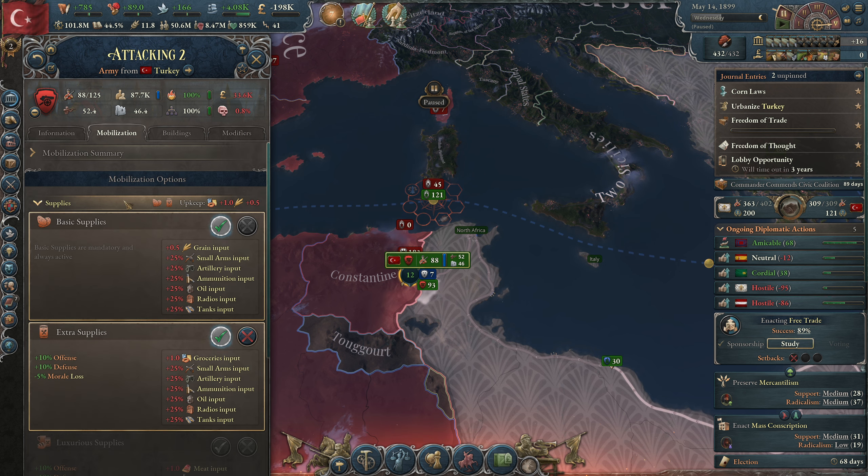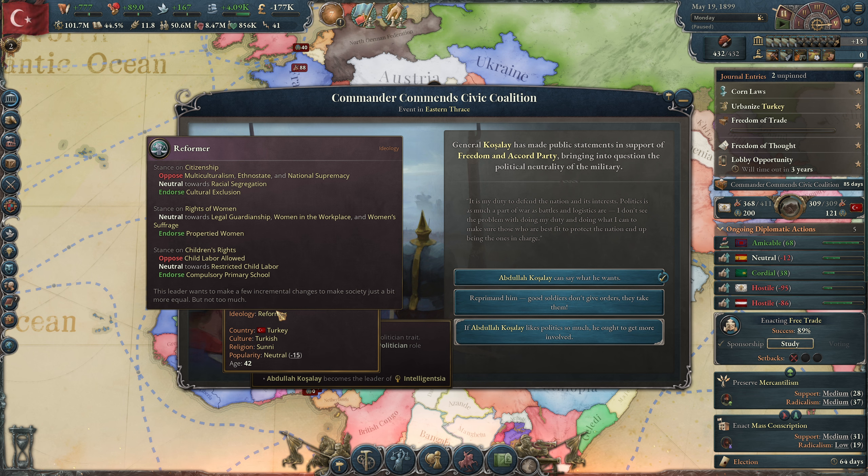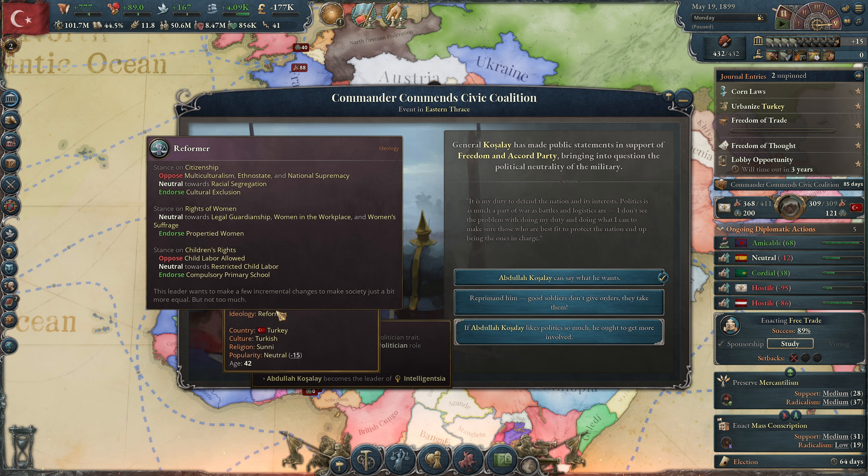Let's get the momentum back. They have a lot of troops - 37 and 40 defense - but I have an attack of 52 because I have the shrapnel and all the extra supplies. I think we're going to win. Is Stuttgart still in my power block? Yes. A lot of infamy.